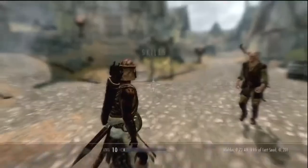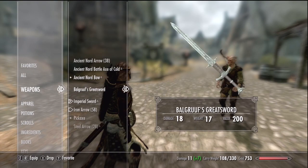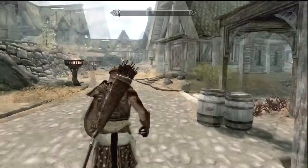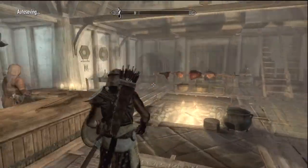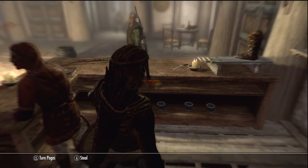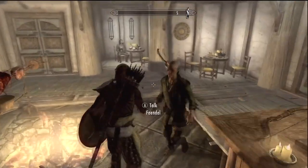Each vendor only buys certain things - she'll only buy weapons and armor, she won't buy this necklace. We're going to sell a little bit, then try to get our sneak skill up. I'd really like to get it to 40 as quickly as I can because I want to get that bow skill. And here is an archery skill book right there. This guy basically sells bows, arrows, and leather armor - he's pretty good for a hunter or thief type character.